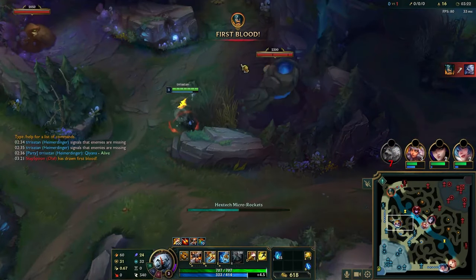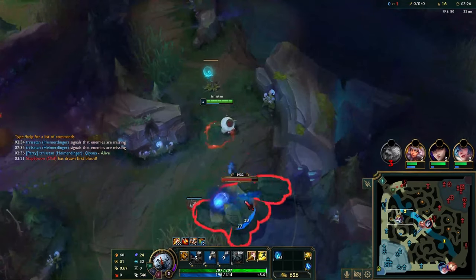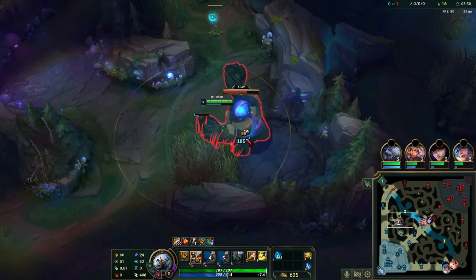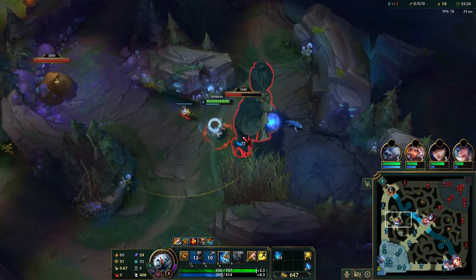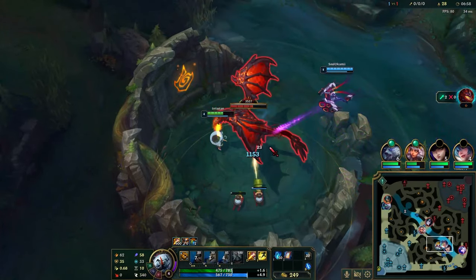I forgot to start recording when the game started, but when you're playing Heimerdinger jungle, you usually clear up from red side and then do a full clear with his turrets. His turrets kind of take damage for you, so you can just sit behind them and let them damage the jungle monsters — you don't really have to take any damage. Heimerdinger's turrets allow him to solo dragon at level 4.